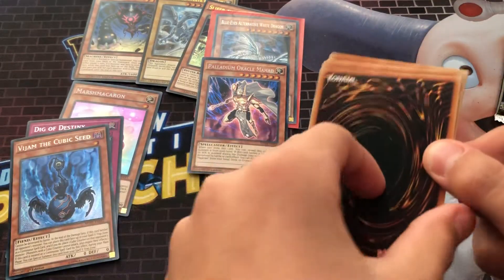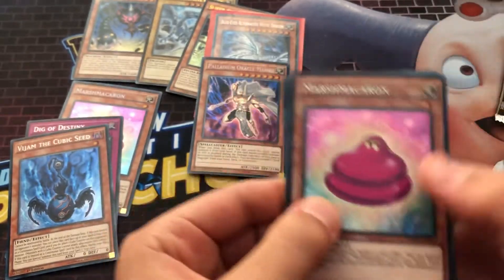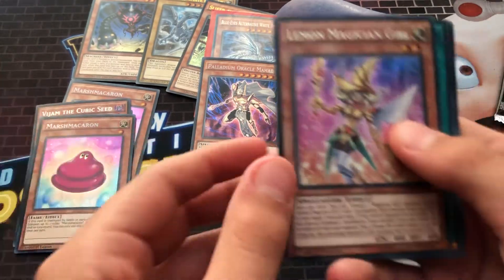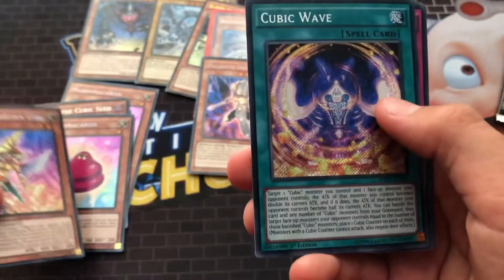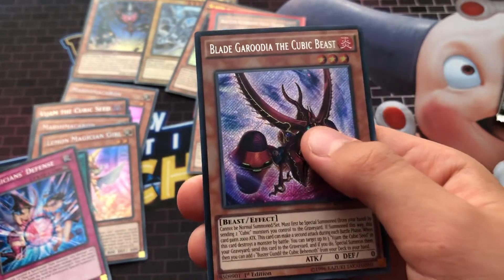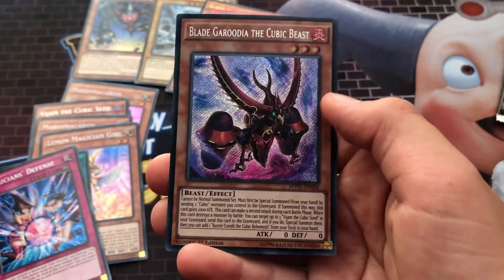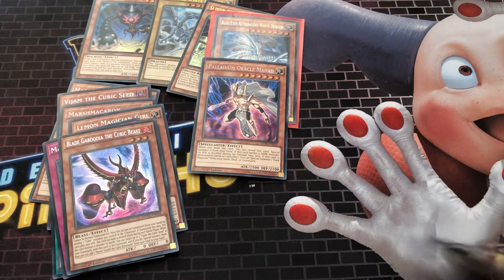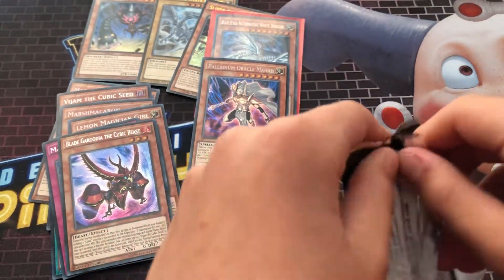Next pack — oh, we've got another Mouse Macaron. We've got a Lemon Magician Girl — that's not bad, it's not a star card actually. Then we've got a Cubic Wave, we've got Magician's Defense, and then we've got Blade Gardudia the Cubic Beast. This already is absolutely godly.